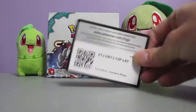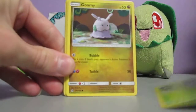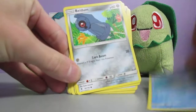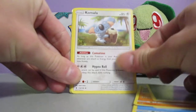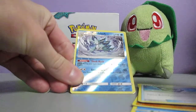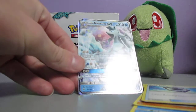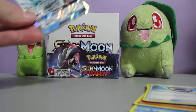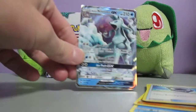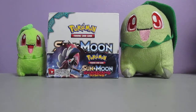Next pack, here's the code card. We got Wimpod, Goomy, Whelmer, Beldum, Rockruff, Metal Energy, Kamala, Enhanced Hammer, Aqua Patch, Alolan Slash Reverse Holo which is a rare, and Alolan Ninetales GX. Guys, I feel like I had this one too. Either way, a GX is a GX - that's awesome. Alolan Ninetales is a really nice looking Pokemon. Not bad. Is that my third GX this box? Pretty sure.